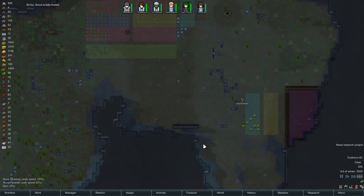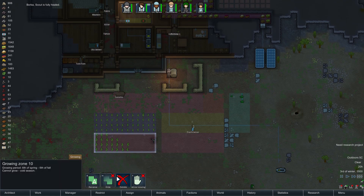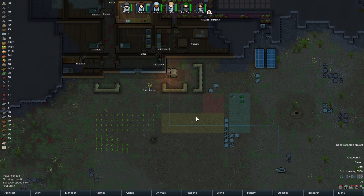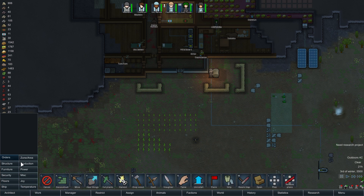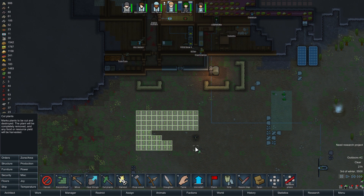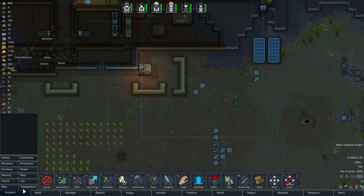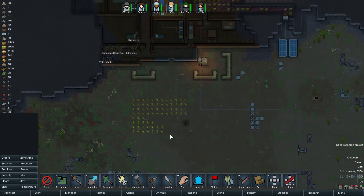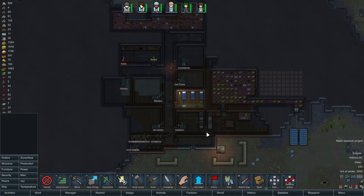There's so many jobs going on here. I'm going to delete these growing zones now. Once we get back to the growing season we'll place them back, but maybe better placed. Let's get some orders down and cut these plants — I don't know if it's going to really yield anything. Eclipse. Goodie, and I just put a solar panel down — such great timing.